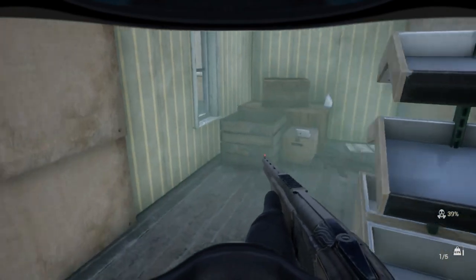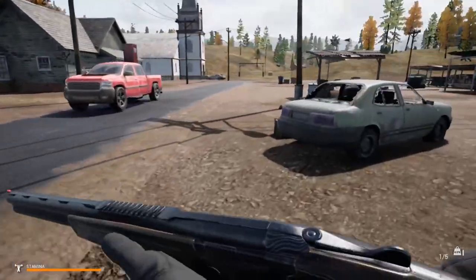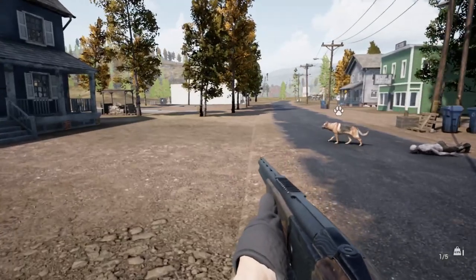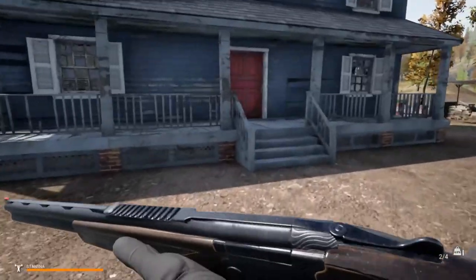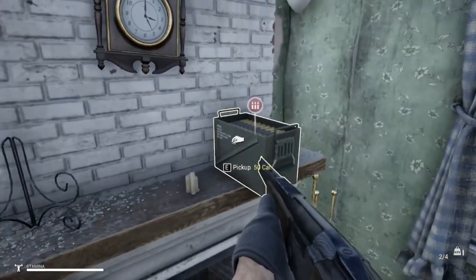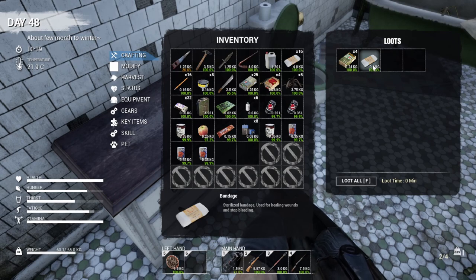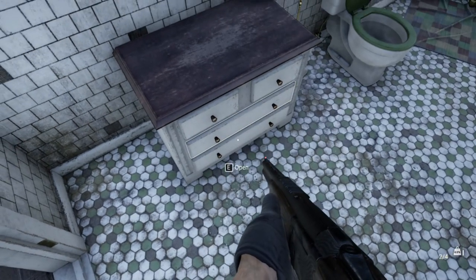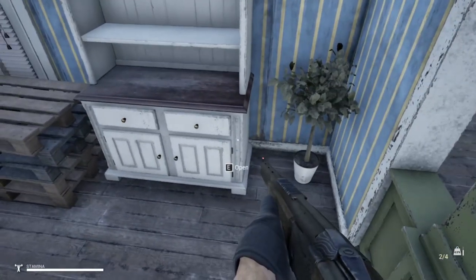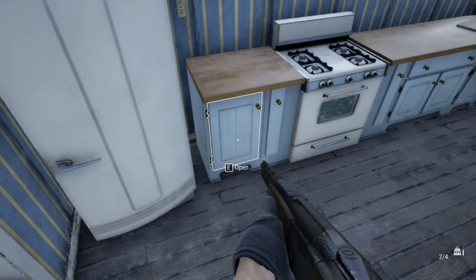A whole bunch of cans of vegetables. Let's get out of here. Five new shotgun shells. I think I went in here in the last episode, I can't remember exactly, so we'll just kind of do a quick run-through.